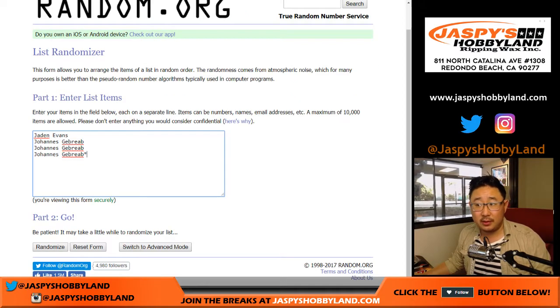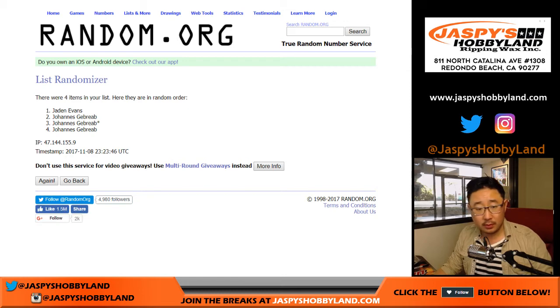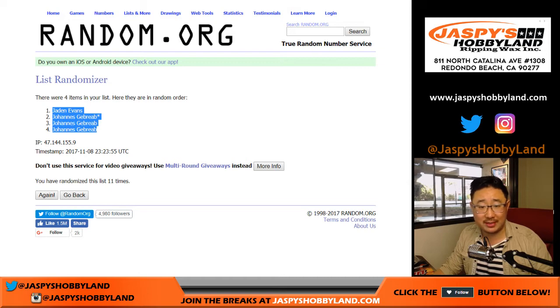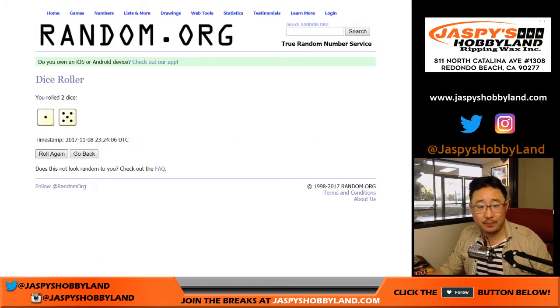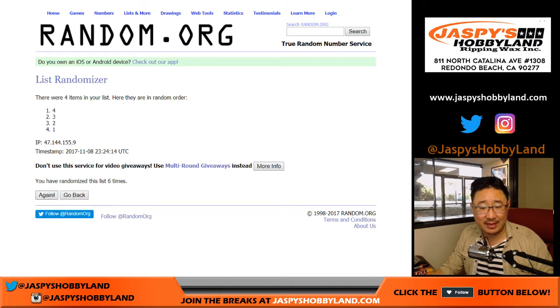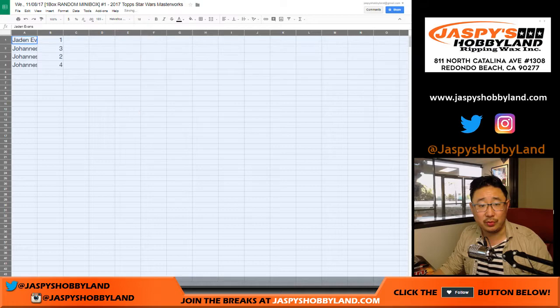There are the two lists right there. Let's randomize each list — five and a six, eleven times. Names first, counting through eleven. Jaden, down to a bunch of Johans. And here are the box numbers right here, one through four, once again eleven times. Too excited about the Star Wars. So Jaden, we'll just do yours first because that will be the easiest way to do it, and then the rest will be for you, Johans.